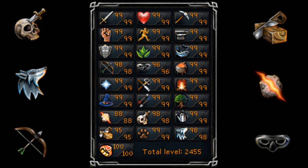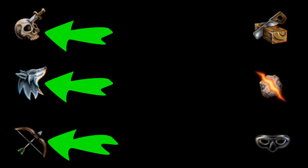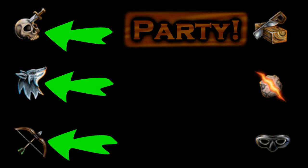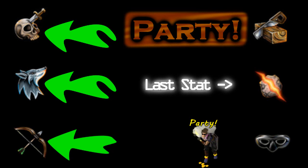There are three ways that I could actually get these stats, and y'all are going to be picking from the three on which one you want me to do. The first option is for me to get the three left stats all at once, and then have an individual party for Construction, Thieving, and Runecrafting. In this case, Runecrafting would definitely be my last stat to get to 99.